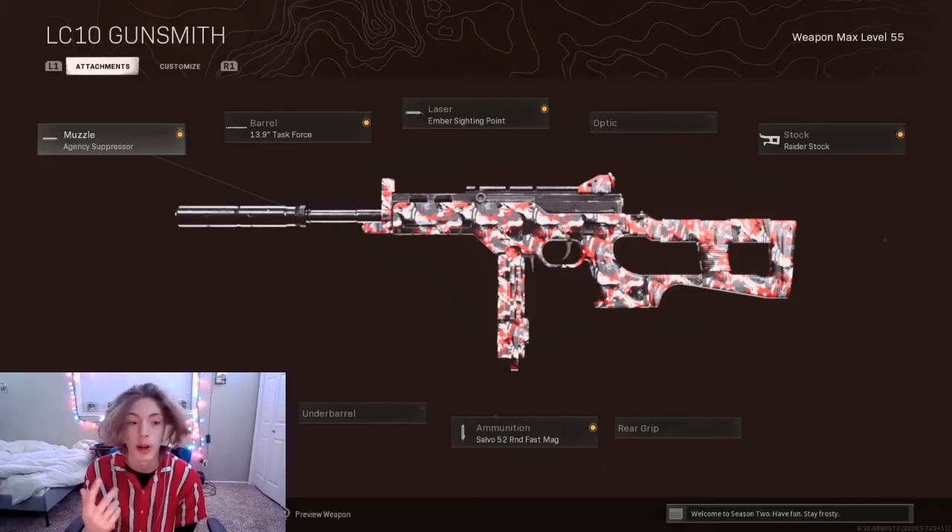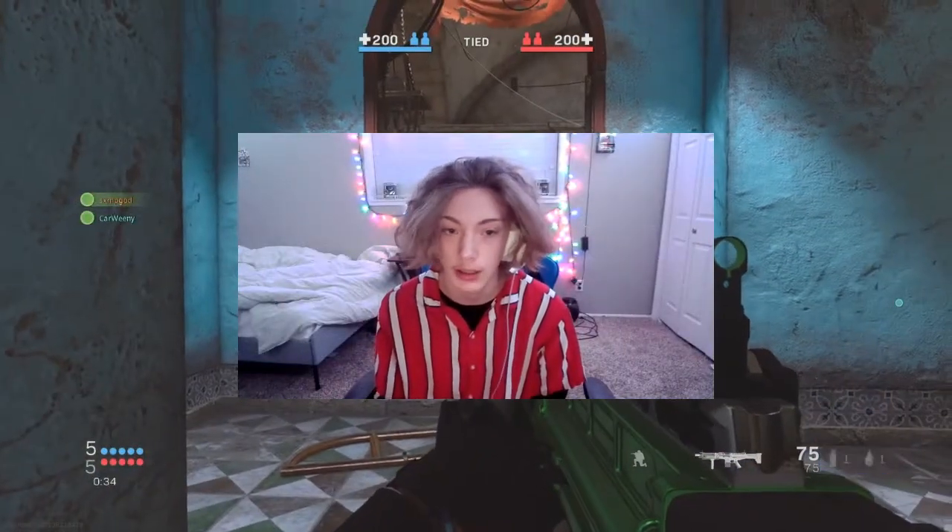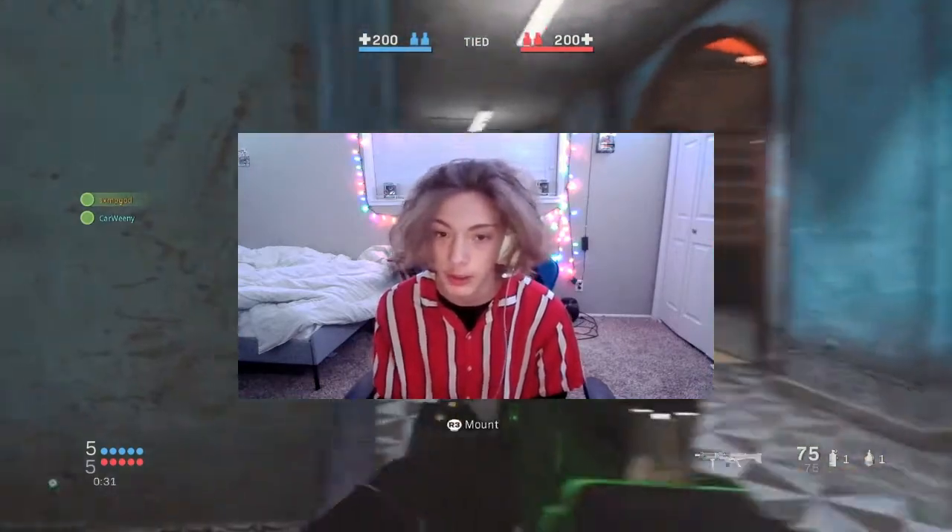For the class setup we're rocking the Agency Suppressor, Task Force Barrel, and Ember Sighting Point. The Ember Sighting Point now has effective damage range on it because of the new Cold War attachment update, so it's way worth using especially for hip fire. It's not the fastest ADS so we're using the Rager Stock for fast ADS, and then the 52-round fast mag. I think the 52 is better, so let's get straight to the gameplay.